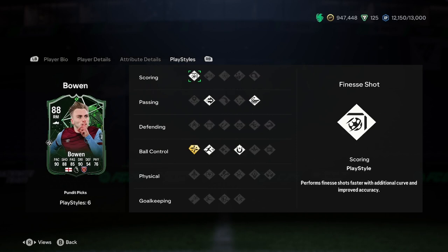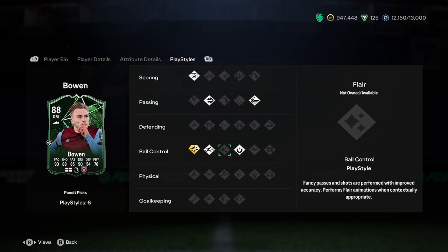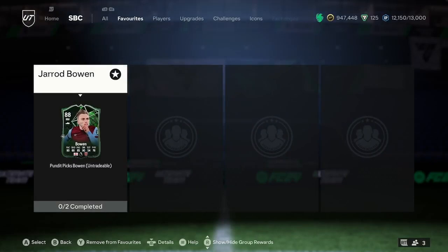Let's have a look at the play styles. He's got finesse shot, pinged pass, whipped pass, first touch, rapid, and technical — with rapid and technical as play style pluses. He's coming in at around 136k at the moment.